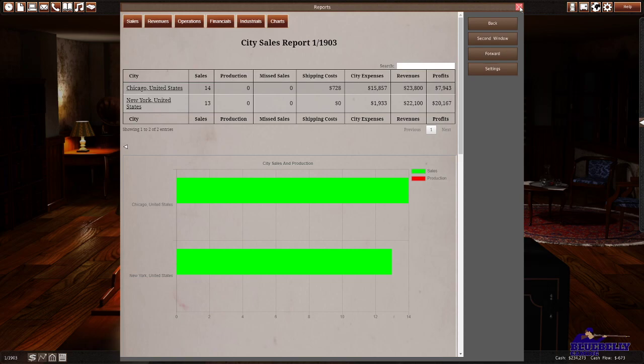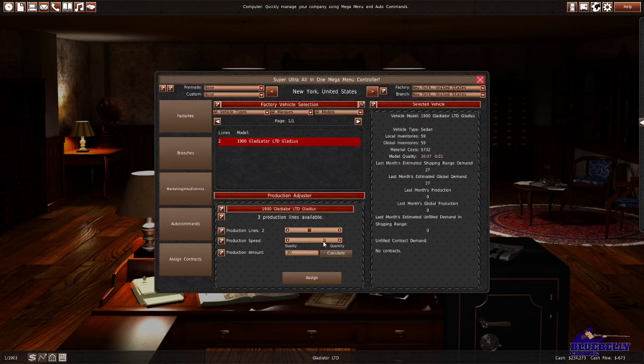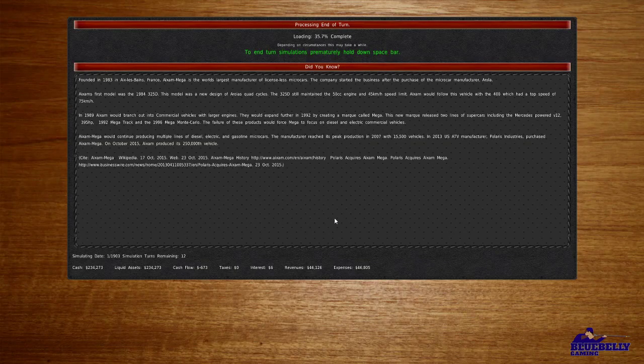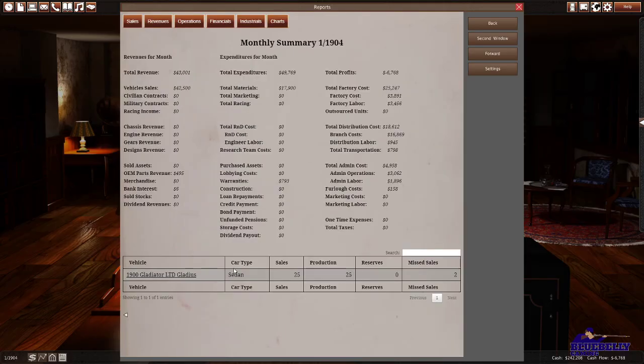I think we want to do two lines — it sold 27 that month. Let's make 25 every month since we have some overage. We're going to simulate through the year of 1903. We are losing money, but we're missing sales — we sold all that overage and now we're missing sales. That's good, that means there's demand for our vehicles. Interestingly, we're selling more in Chicago than New York — I bet it's competition. I bet the New York branch has more competition at our price point.